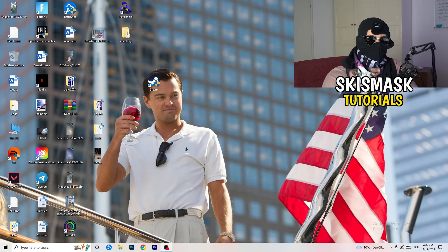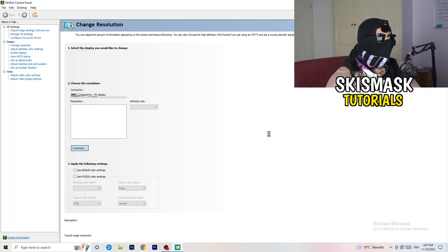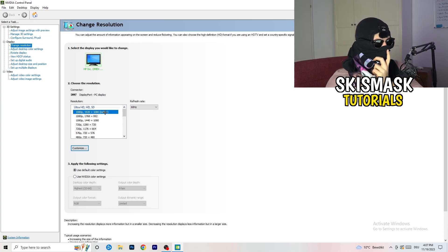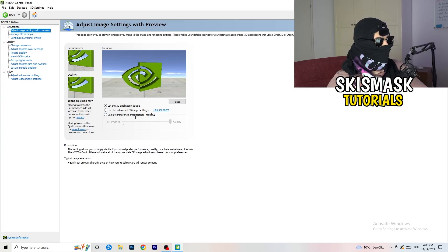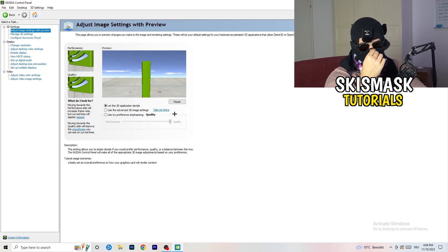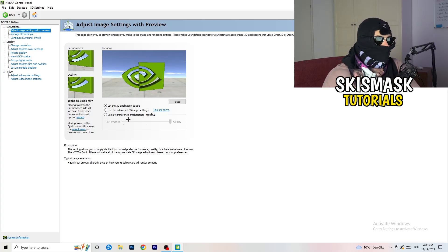For GPU drivers, open Nvidia GeForce Experience — or whatever graphics driver software you use — and download the latest version. Some games require the right driver version to run optimally. Next, right-click your desktop and open Nvidia Control Panel. Go to 3D Settings on the left, click Adjust Image Settings with Preview, and drag the slider from Quality toward Performance to boost FPS and reduce drops.